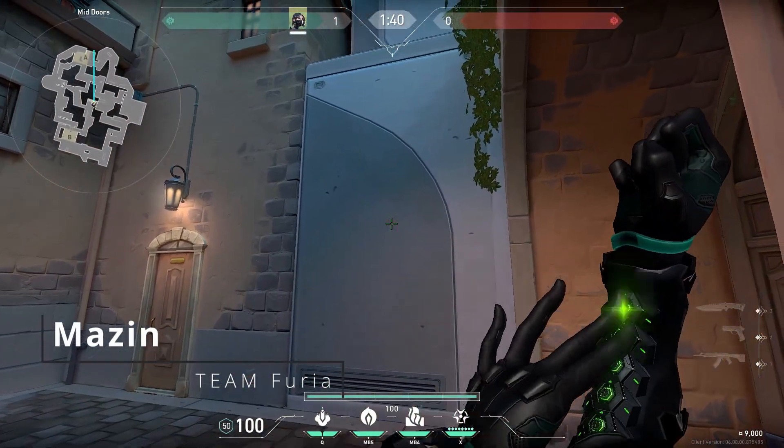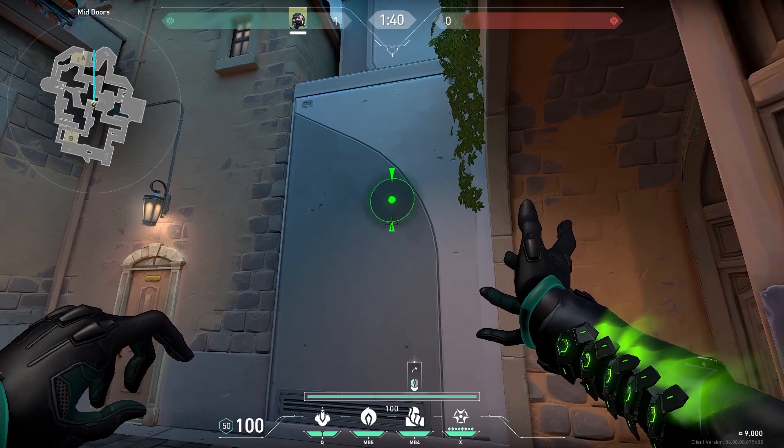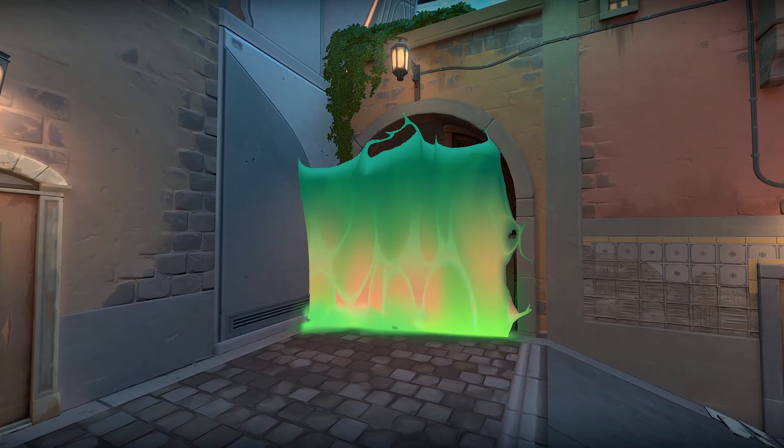For the last lineup, if you put your vibral like this, it creates a perfect vibral towards mid doors, also towards art, and also towards main.